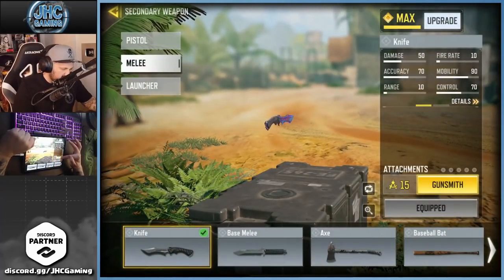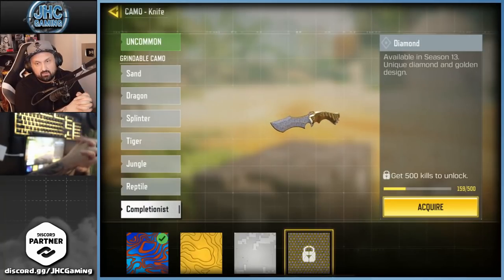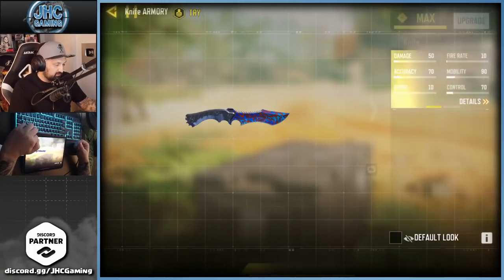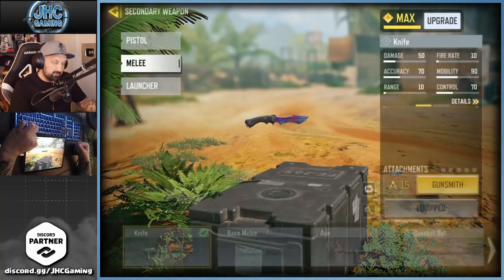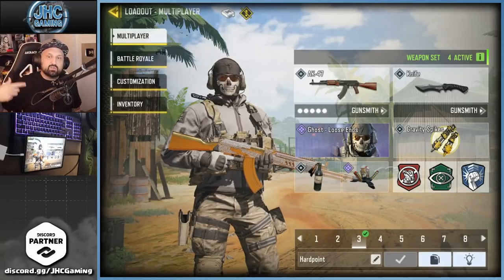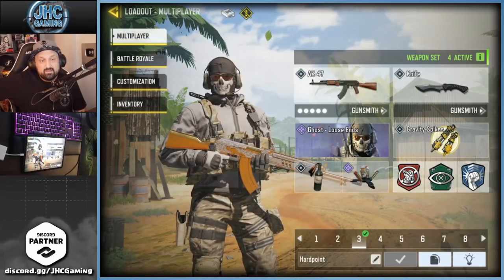If you put a scope or a red dot it would be black, so it would be cool if the attachments were gold on the diamond and gold guns. Anyway, that's the look of the AK-47 diamond. My progression on the knife — I just started yesterday and I'm at 159 kills out of 500. If you do a little bit every game it's actually pretty fast. I wish the baseball bat was available soon because we can't unlock camos on it yet — maybe next season.